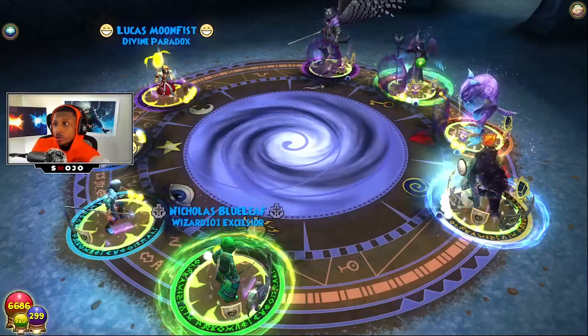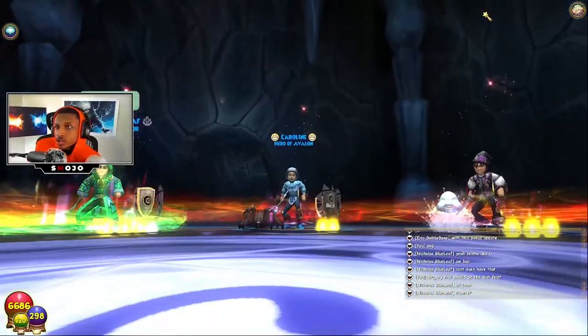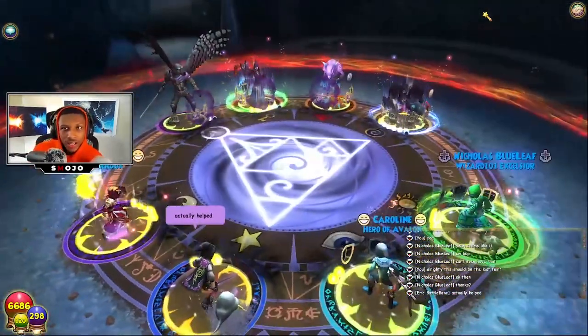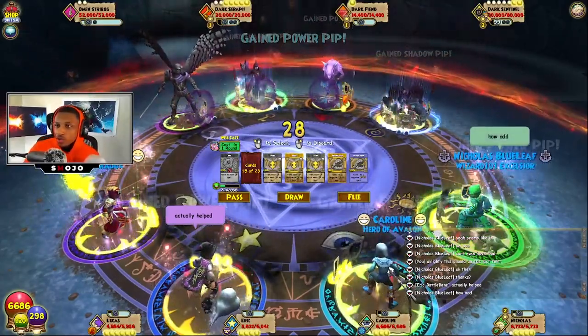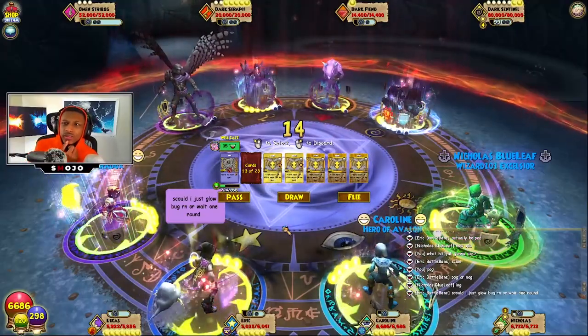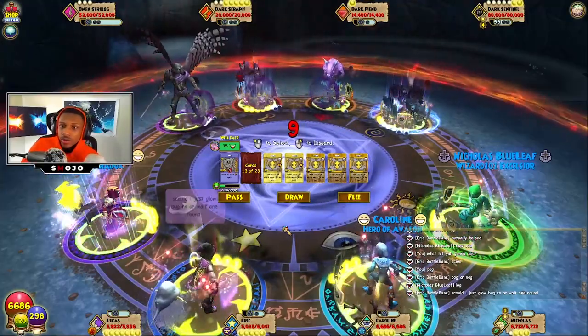When you use Mass Feint, String Bean gets rid of the feint on you, which is why Mass Feint is such a go-to — it always ends up helping more than you'd think. My happiness is now 220 and I started with around 340, so I really only used about 120 happiness. You honestly don't need that much.